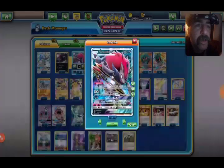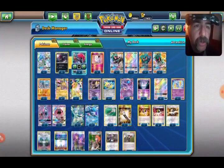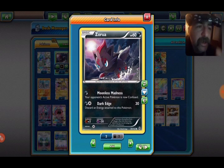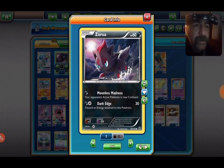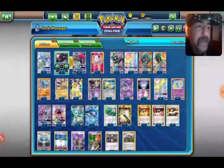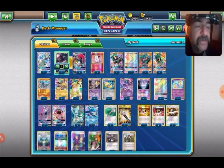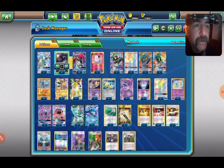We're running two Zoroark GXs — two Zorua as well. I like the Moonlight Madness Zorua. You're probably not going to use the attack, but it's there if you need it. And again, if it ends up in your discard pile, you can use that attack with Marshadow.